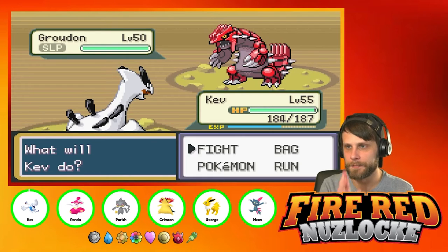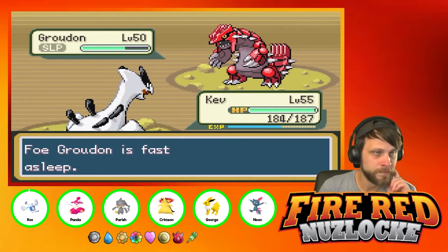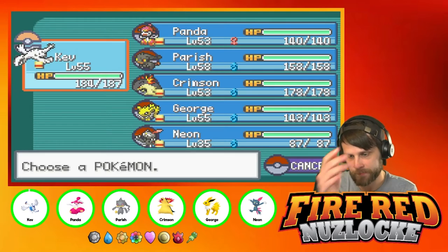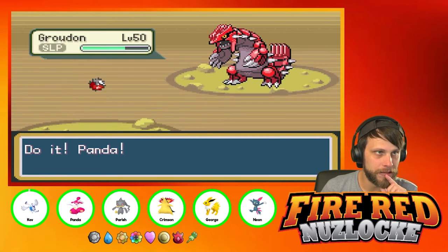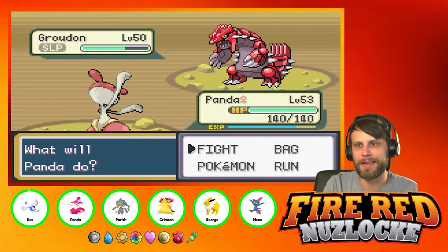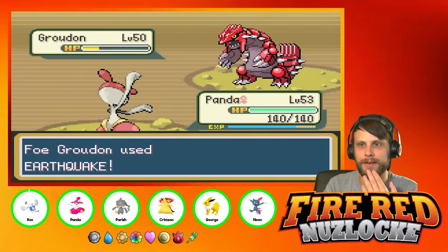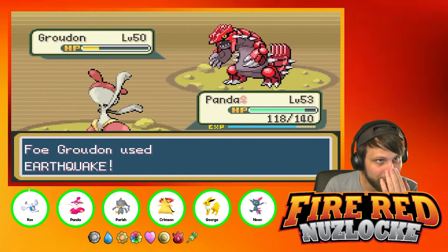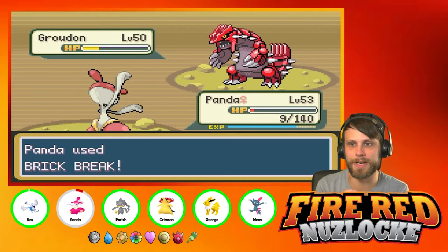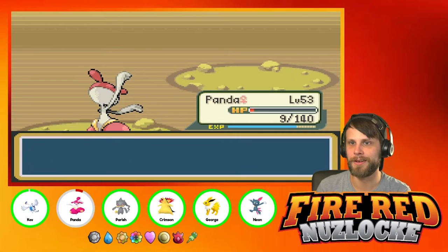This is gonna take forever. Groudon is bulky - I don't like that. Can we get a crit? That was good damage, still asleep too. Hopefully it doesn't live on one or two HP and then rest up again. Oh no - why do I say things, why do I talk? That's literally what happened. Okay, we do have Panda - let's try swapping into Panda. Its defense is up but this should be a relatively safe switch since it's asleep. Brick Break - I think this should do some major damage. Earthquake! Oh crap Panda! Oh god, we almost lost Panda. Brick Break - get this thing out of here! That was way too close. Groudon, what is your problem?